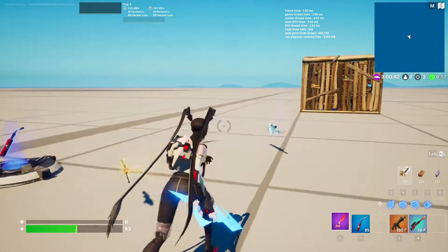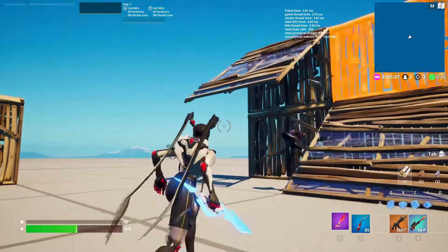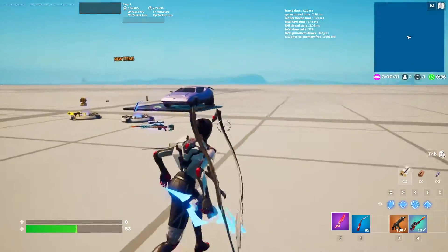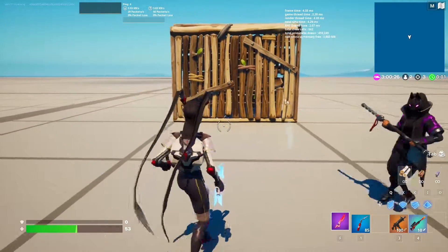That's pretty much it for new items in Fortnite Creative. Now we're going to show off the new movement mechanics we got this season — the Tactical Sprint, the Shoulder Bash, all that. I've made myself a little obstacle course to showcase them.